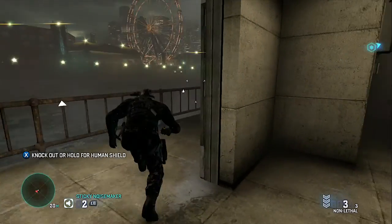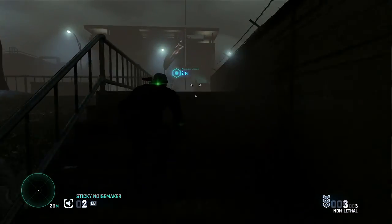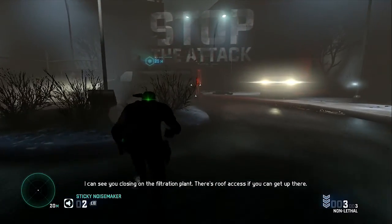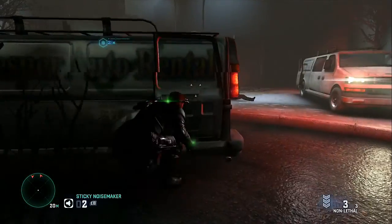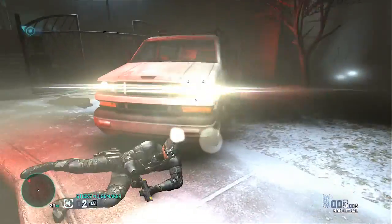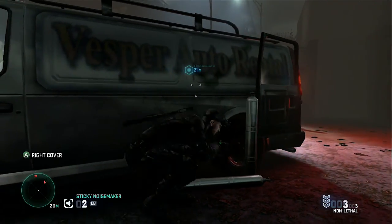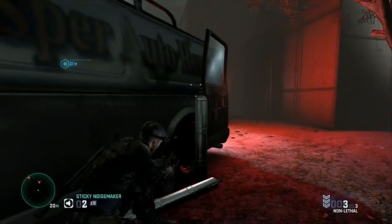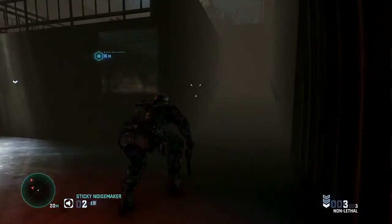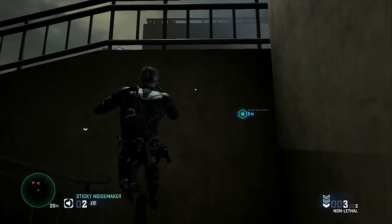You'll see the screen flicker — that was me reloading a checkpoint. At this checkpoint there are about two or three enemies, and only two are really a danger. Go cover to cover from this car to this car, then wait for the enemy coming on the right-hand side of the screen. He'll emerge from the hallway, turn right, go up the ramp, then climb up the wall and hang yourself right here.